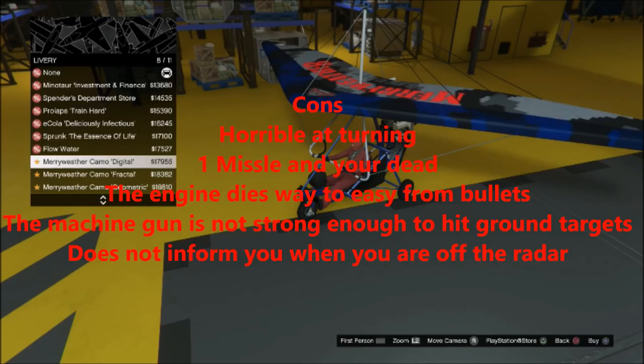As you guys saw, I was getting chased by a police helicopter. It lit me up a bunch, and even though I had the armor upgrades, it was not able to take that. What's the point of the armor upgrades if the engine dies so easily? I guess one advantage of this aircraft is that it can glide for a little bit after the engine dies, but then it has no real speed. And the machine gun is not strong enough to hit ground targets — it should definitely have a buff. The machine gun should be more powerful, and I do think it would be balanced, because this is a glider — what kind of threat are you really going to have from it?